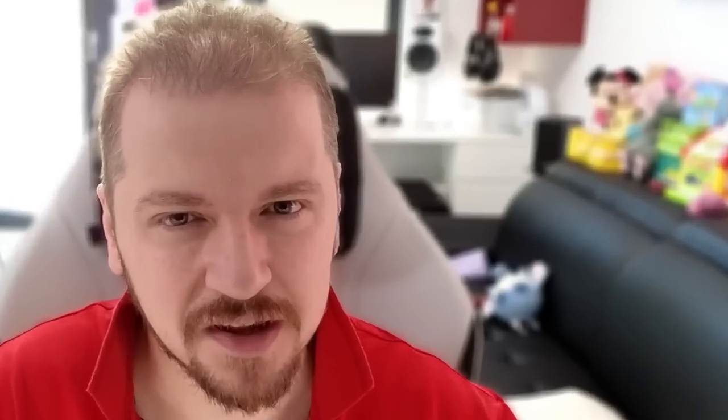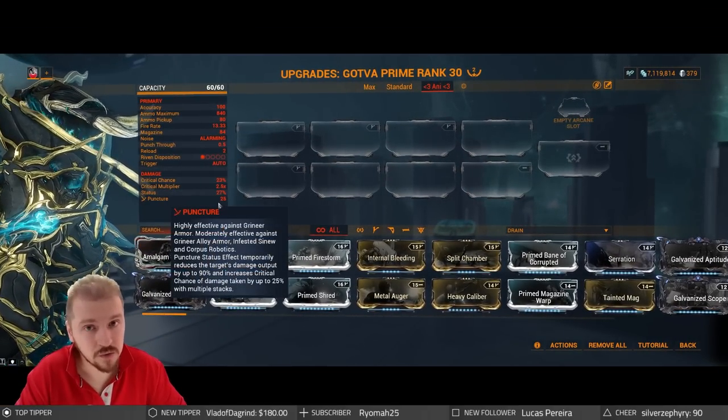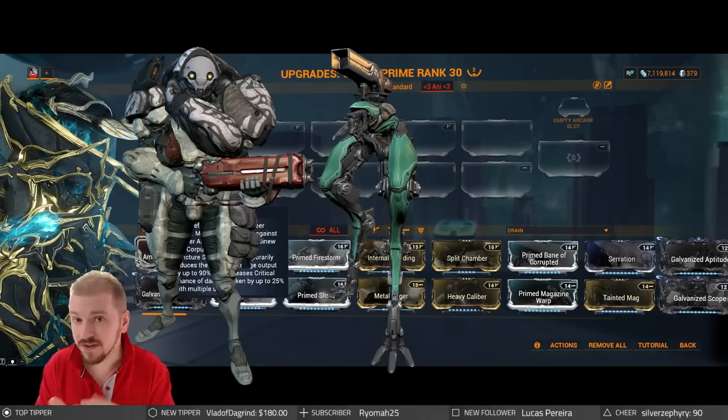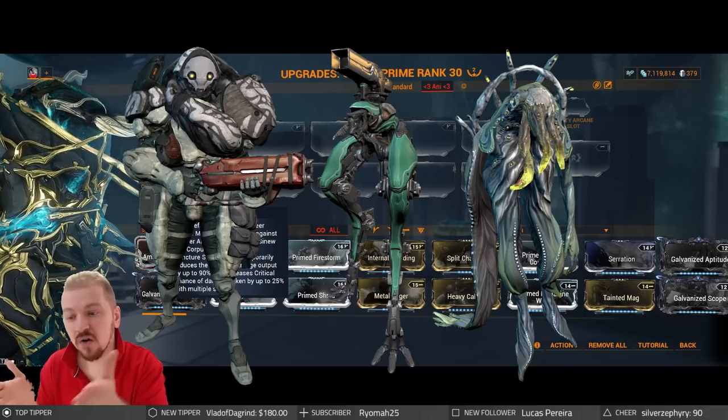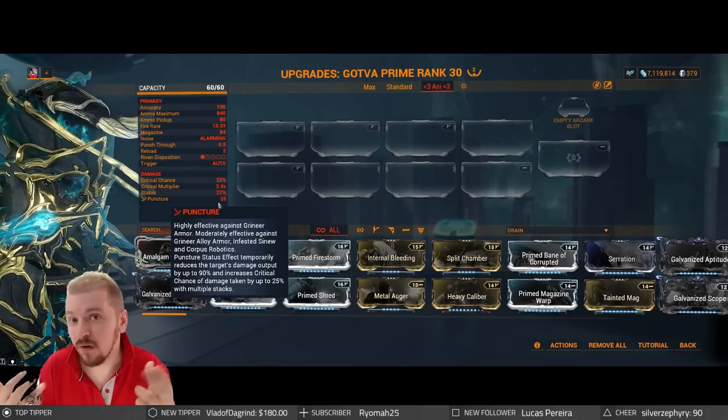There's still a whole lot of Tenno that don't understand how the brand new puncture proc actually works, and while it is pretty simple to understand, I think it's best we cover our bases — and since we're here, let's throw in that cold proc as well. One good place to look at what a damage type can do is in the modding screen. Just hover over it and a little pop-up window will appear. Puncture: highly effective against Grineer armor, moderately effective against Grineer alloy armor, infested sinew, and corpus robotics. So it tackles the major factions — Grineer, Corpus, and Infested — because Grineer have multiple armor types.